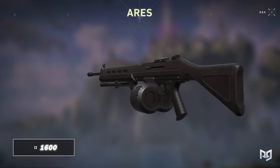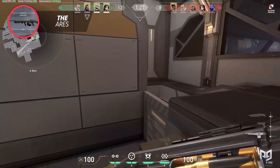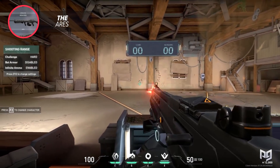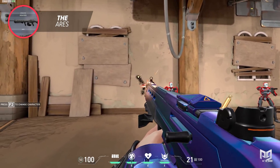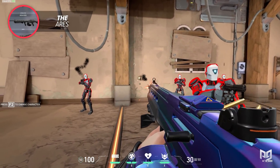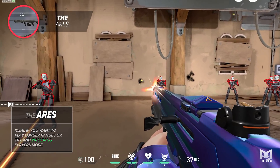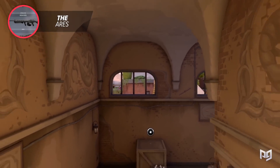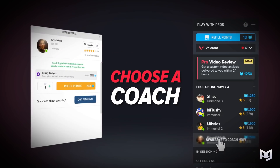The Ares is the most slept-on half-buy weapon in the game. Many default to the Spectre on half-buys, and the Ares is often overshadowed by the Odin. But if you utilize the Ares' strengths of range and high bullet penetration, it's a very strong weapon. It's great when you aim down sights at longer ranges due to its ramping rate of fire. It also excels at wallbanging spots — great examples include Garage on Haven and B Main on Ascent. Visit ProGuides.com to learn more specific wallbangs.